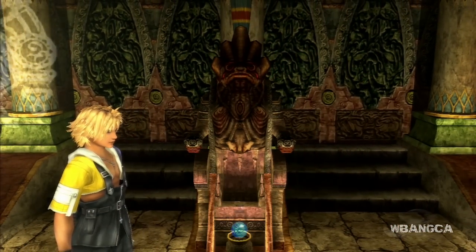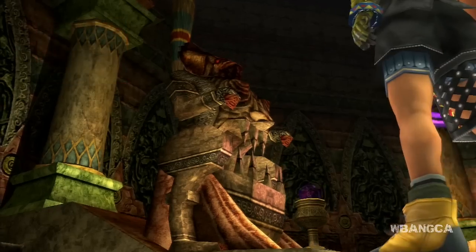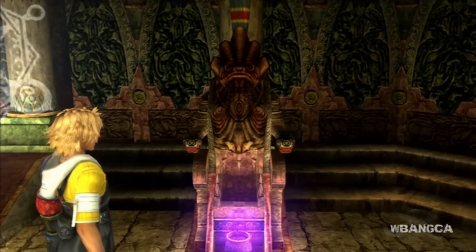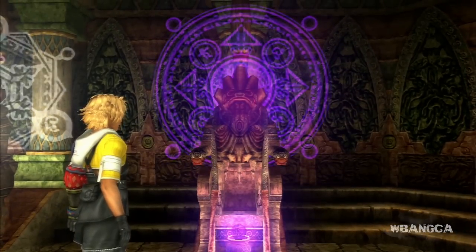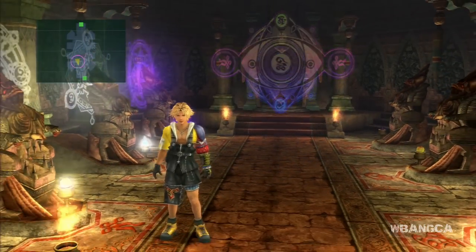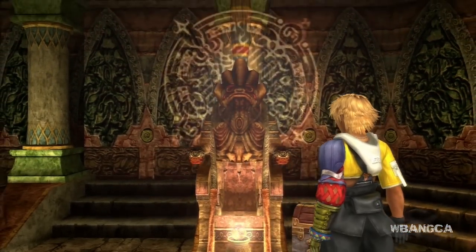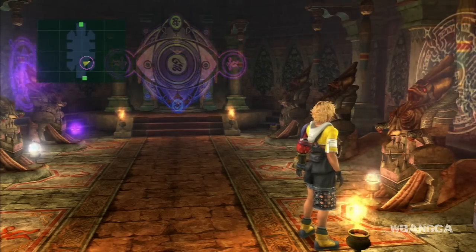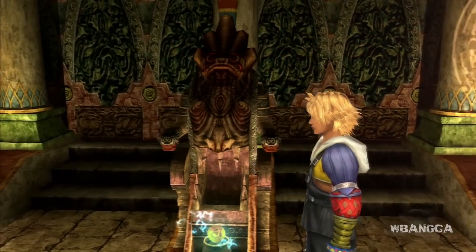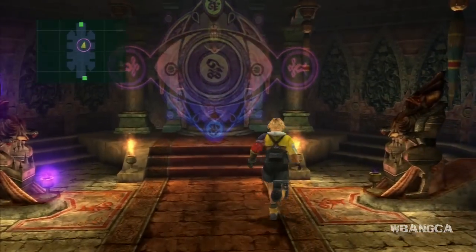This one is Macalania — the Macalania temple. This one is Besaid. You need the destruction sphere — basically if you're missing the destruction sphere or haven't completed the destruction sphere stuff, these things won't light up. Going down here: this one is Kilika, as you can tell from the fire. This one is Jecht temple — the lightning one, as you can see it has lightning. And the last one is Baaj.